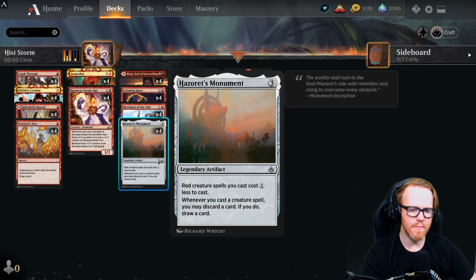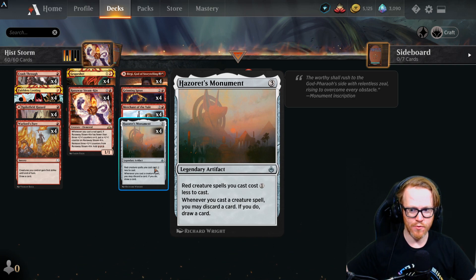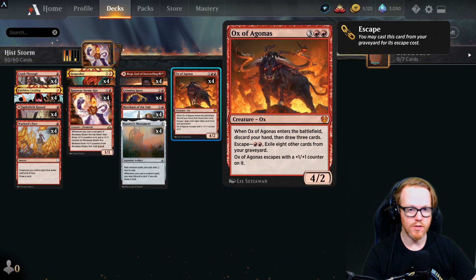Hazoret's Monument is a three-mana artifact that makes red creature spells cost one less to cast — very good for efficiency. Whenever we cast a creature spell, we may discard a card and draw a card, letting us cycle through our hand to find combo pieces we need.